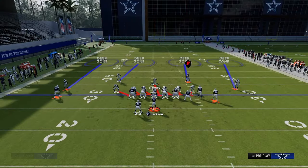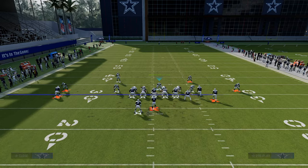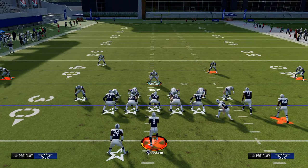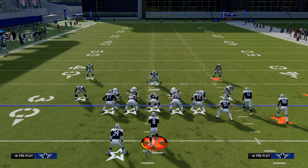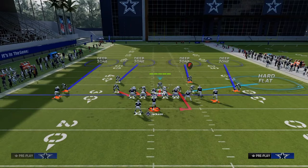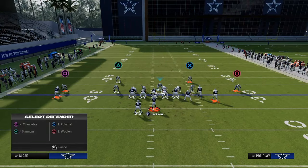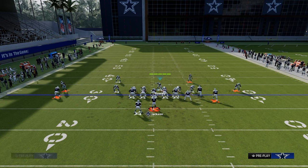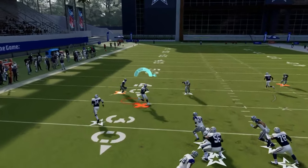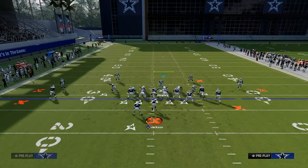As far as coverage behind the pressure, I want to highlight why these two coverages are really good for Bunch specifically. If you think about Bunch, Bunch Offset, or Bunch Strong, number one, we have to have flat protection. By putting the linebacker on the right in a hard flat, that allows us pretty good flat protection to take away any snap throw routes. The other thing we like to do is take the safety on the left side and put him in a hook curl, because a lot of people when they see pressure will snap-throw the drag route to the right. This hook curl with a mid-zone KO will often defend that for minimal gain.